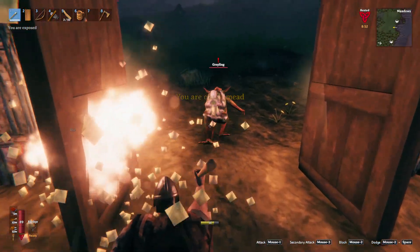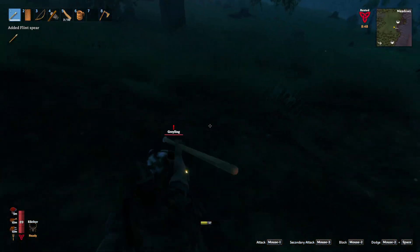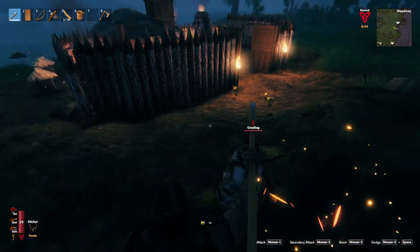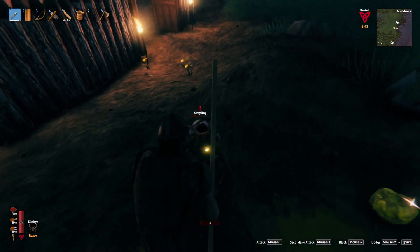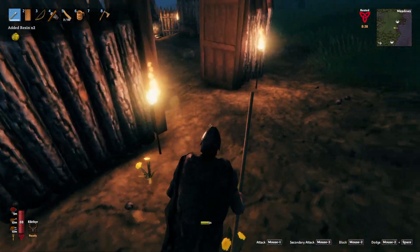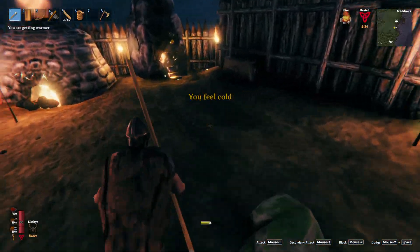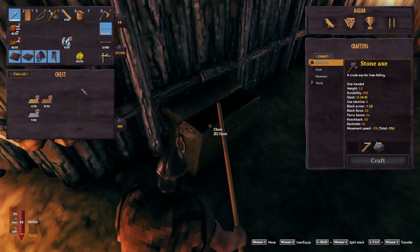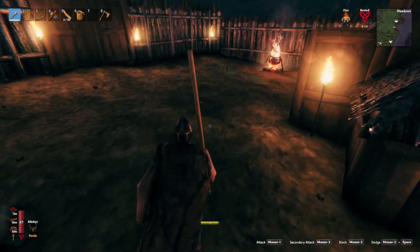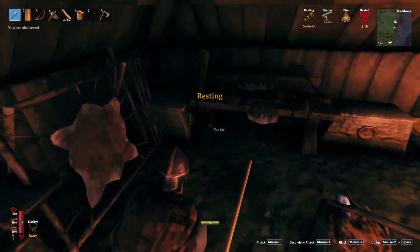Stay out of my house! Stay away! The nerve of some people. I need two more. I'm really gonna run out of copper before tin now — I think the bronze axe may have been a mistake. Whoops.